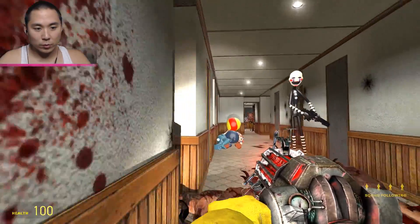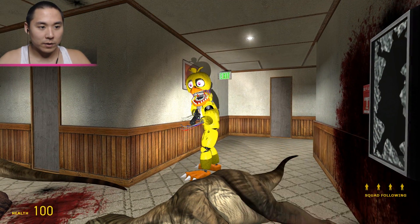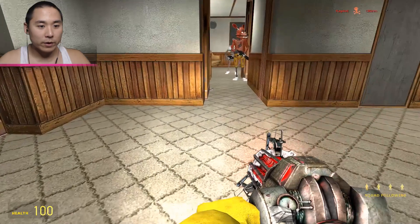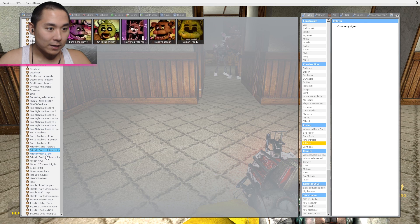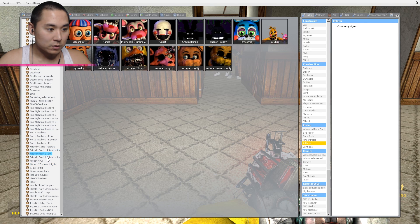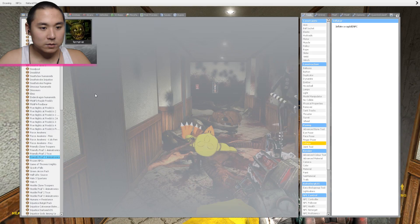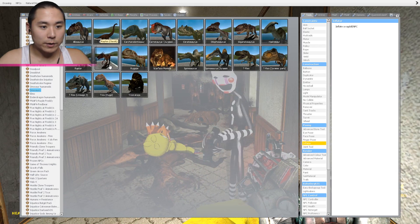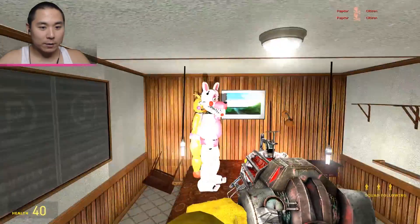You guys should probably come down here because this is where the last stand is going to be. Chica, I gotta put you back here — oh my gosh, I keep accidentally killing everybody! We're going to have to spawn in a few more animatronics. Let's try Spring Trap — we don't have Spring Trap. Okay, this is good enough. Spawning a few more dinosaurs for the final battle — oh, so many Utahraptors!